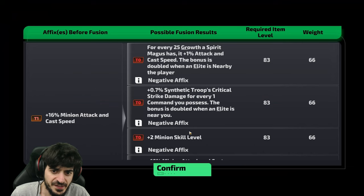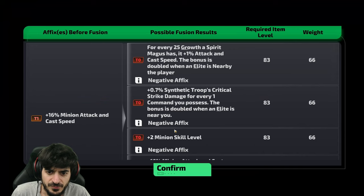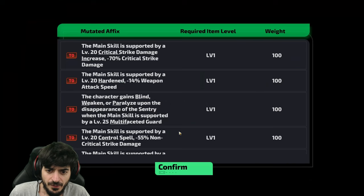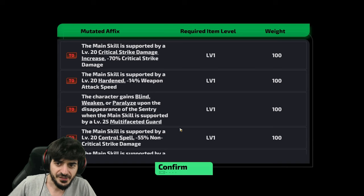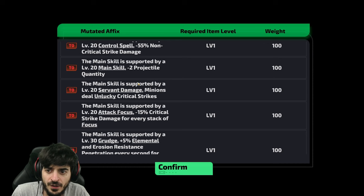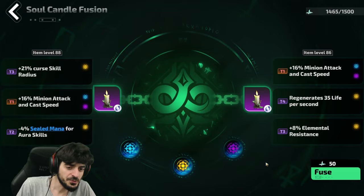You want to get the purple and blue options. Once they're active you'll see them show up on the side here and you'll be able to click on them. You can view possible rewards — this one can give me Growth, and it could also give me two minion skill levels. They also have super mods here; any tier one mod that matches the same tier one mod has an option to roll into these, and these are super powerful. I like Servant Damage, Crit Strike Damage — there's a lot of good things to look for.